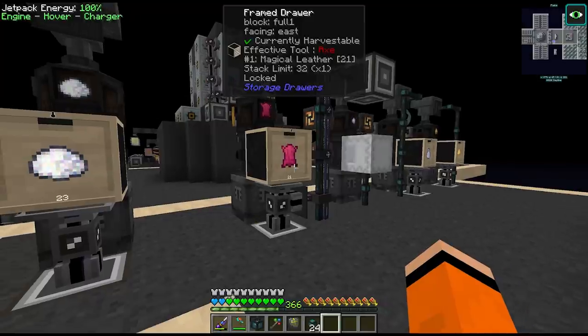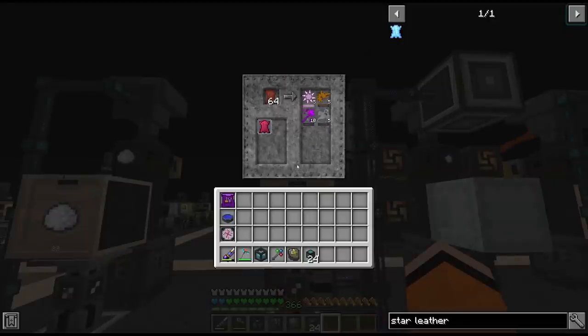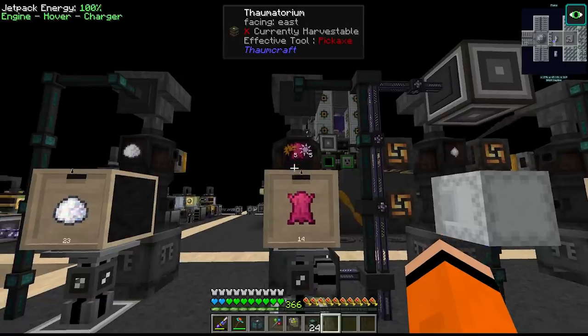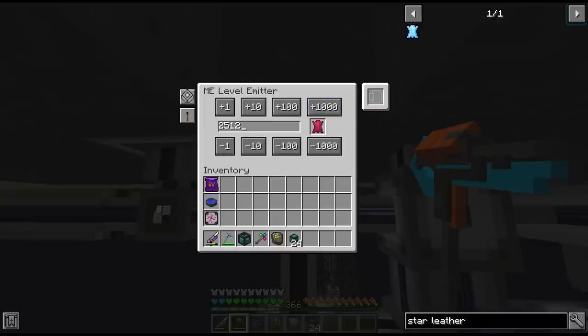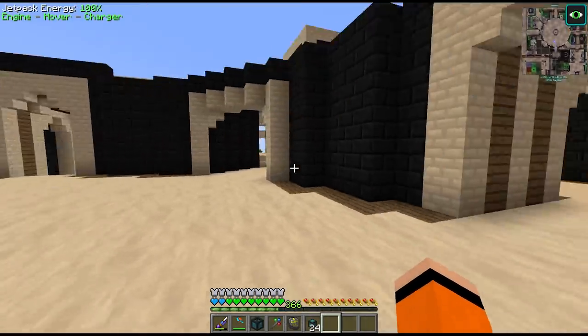Since we set that up, let's also increase the buffer on magical leather - we may actually have to add a second crucible for this. In any event let's increase the buffer on this, maybe even to 2000... yeah let's just do 2500. Alright so while those things are crafting, we should think about what our next steps are going to be.